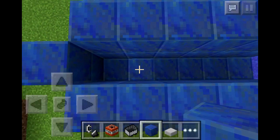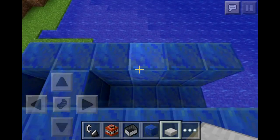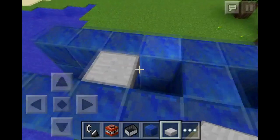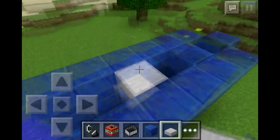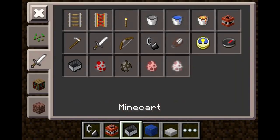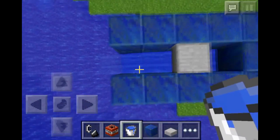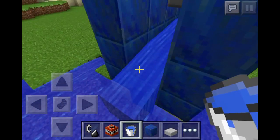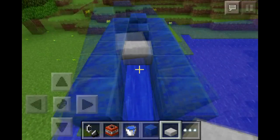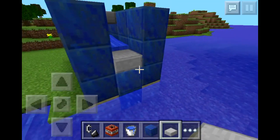First, block off this part for the normal version, then put the half slab on the top layer of this block. Then you want to get some water and place it in this first cube block space. This is where you control the range of the weapon.